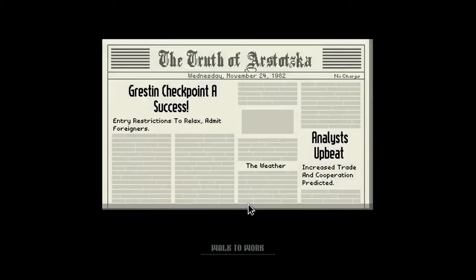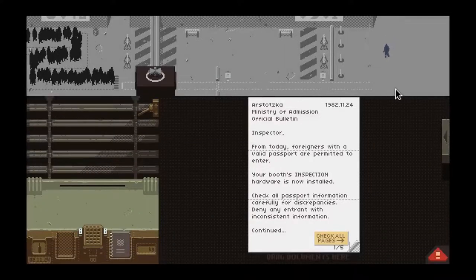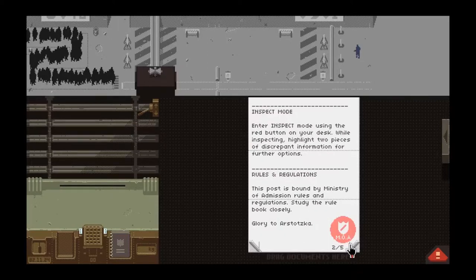I'm going to try to explain this best I can. It's a little tough with what you have to do with all the fact checking. Inspector — from today, foreigners with a valid passport are permitted to enter. Your booth's inspection hardware is now installed. Check all passport information carefully for discrepancies. Deny any entry with inconsistent information. So it's just teaching you how to inspect.